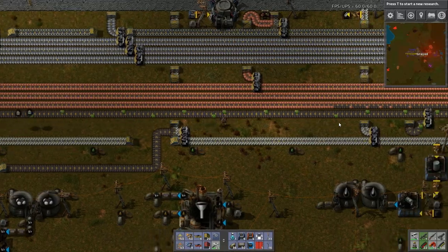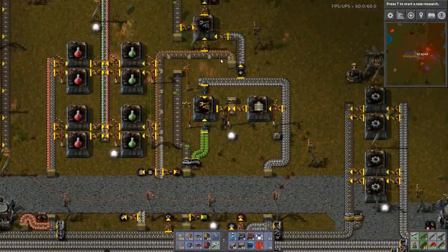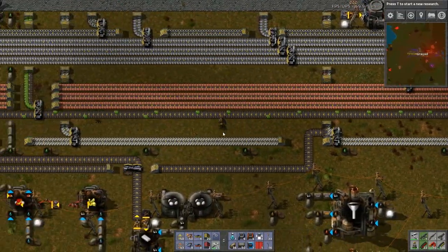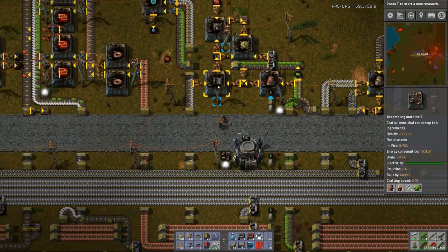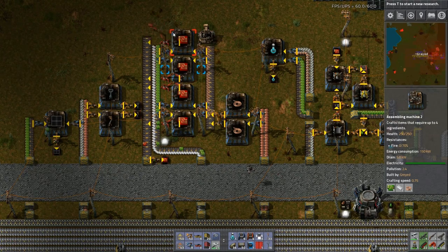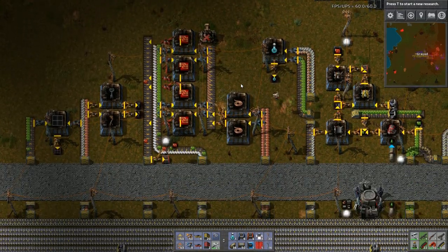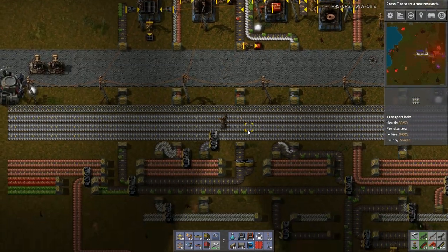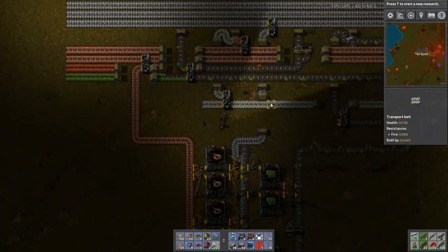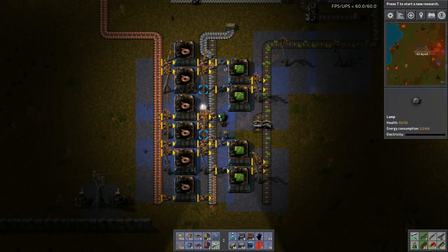And that will supplement the green circuit production earlier on the line — all the way over here — which only feeds this up here, which is operating perfectly fine. And this area here. So now I'm making a bunch more red circuits. I don't need this here anymore. Still not a massive amount of red circuits, but at least now it's something.